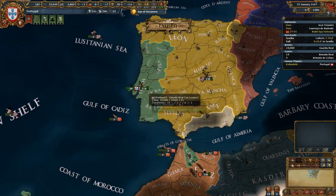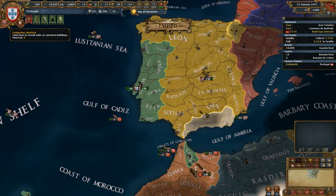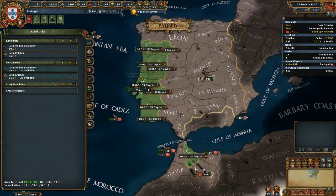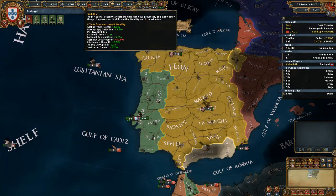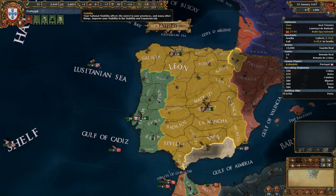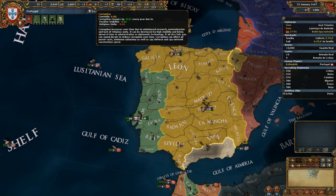You need manpower to fill up an army spot. If we build a single infantry unit, you'll notice manpower drops by 1,000. We currently have 13 units and 3 in production, totaling 16, with a maximum of 18. Sailors do the same thing for boats. Stability is next — you want to aim for plus 3 and you do not want to go below 0. If you're at negative 3 you're going to have massive penalties. Corruption is also very bad — it affects your income and causes stability issues, so ideally keep corruption at 0.